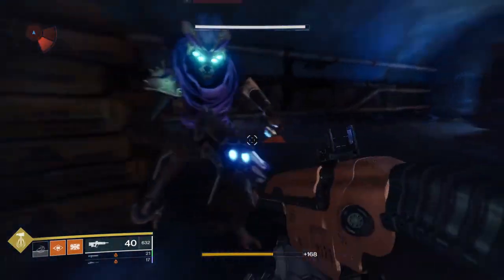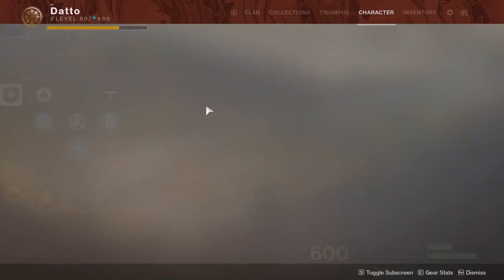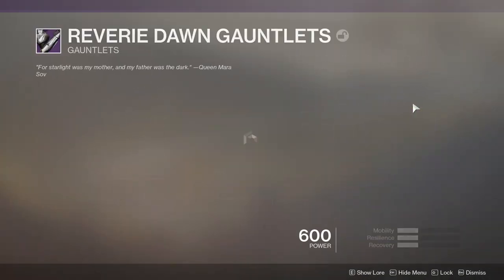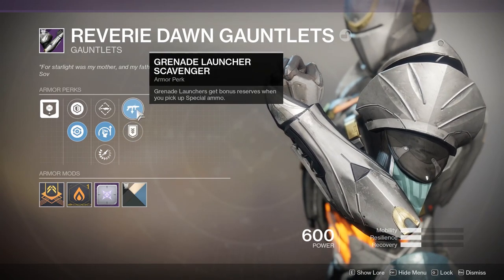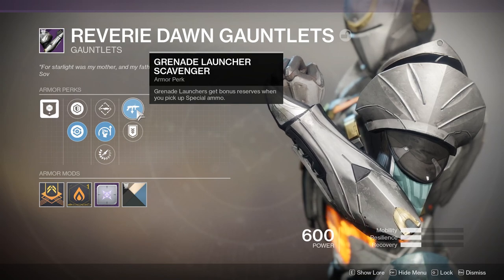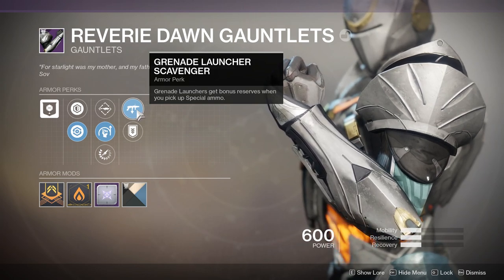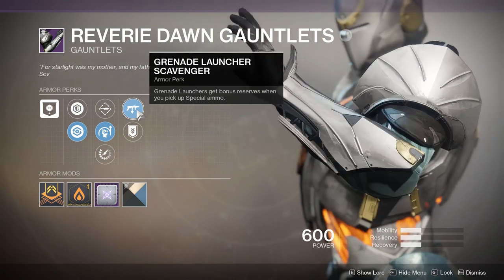Then we have fastball, which increases grenade throw distance. Scavenger is not the same as reserves — scavenger increases the amount of ammo you get for a particular weapon when you pick up a brick of that ammo, whereas reserves increases the total amount of ammo you can hold. On the arms, you can roll a scavenger perk for any non-primary weapon, and this perk works in PvP except for normal fusion rifles. You can also roll special or heavy ammo finder, working the same as on the helm.